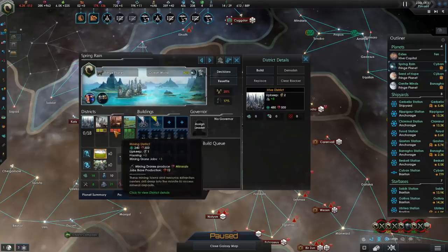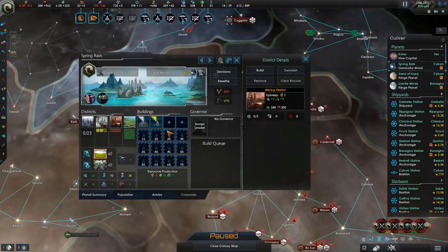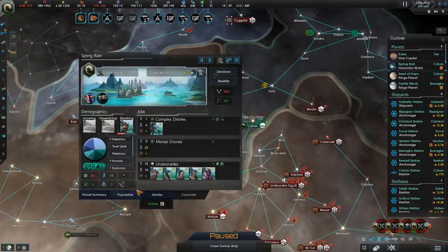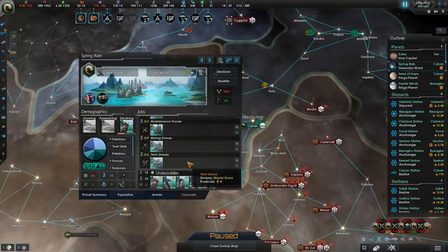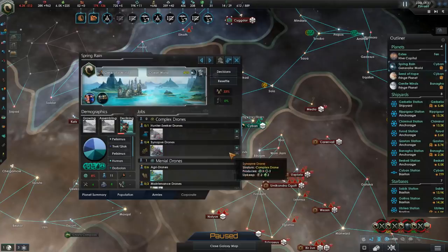As far as districts on these new planets go, we're actually going to demolish most of them, leaving just the energy districts behind. The reason for that is we're going to resettle some of the spooders off our main planet and onto this one, which will allow them to actually work the job of energy producers — that is, of course, if we disable all the other jobs.